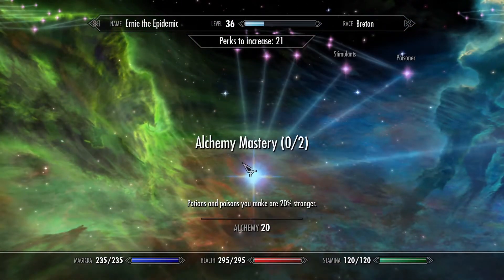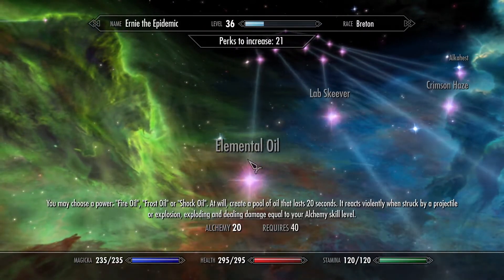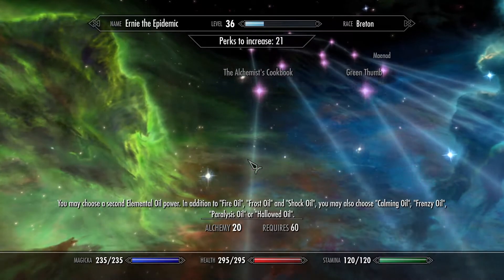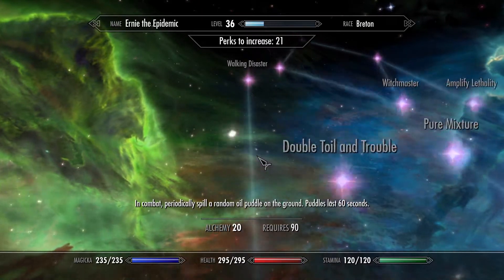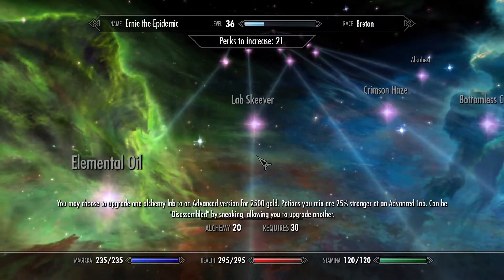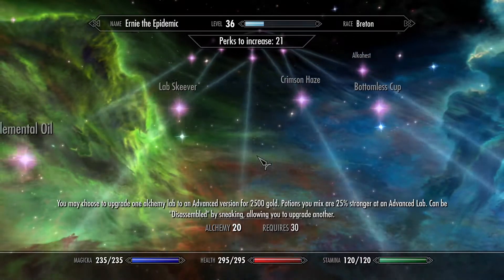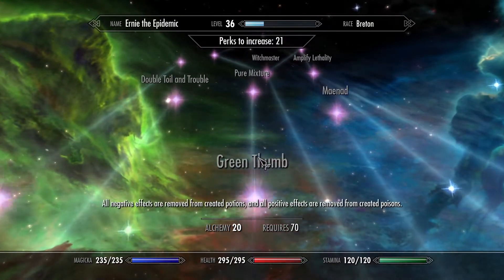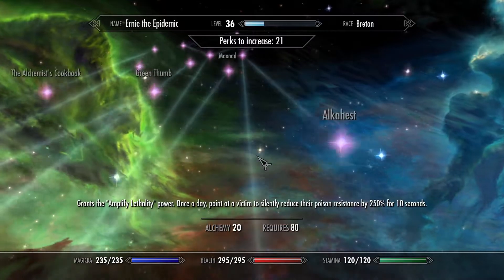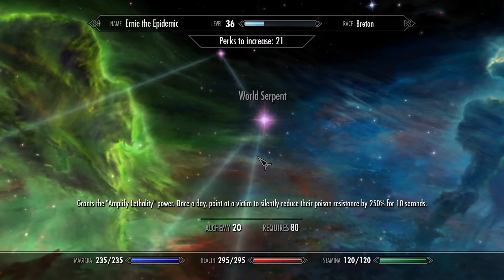As for others, like alchemy — you're going to want to go with alchemy mastery 2 out of 2, advanced lab, elemental oil, alchemist cookbook, and walking disaster. Additionally, you're going to want to go with advanced lab, lab skeever, double toil and trouble, experimenter, green thumb, and pure mixture. And you're going to want all the poisoning perks — like poisoner, bomb lips, come out the list, and amplify lethality.